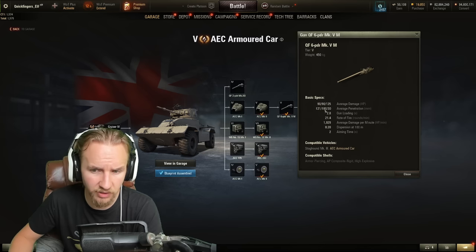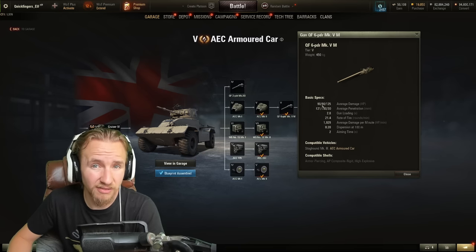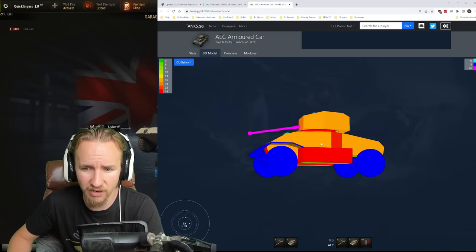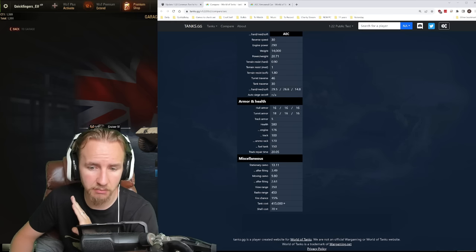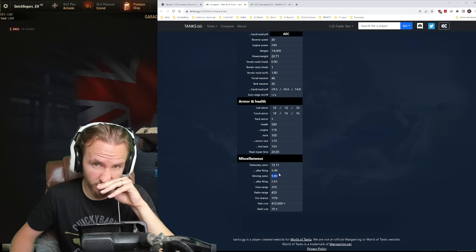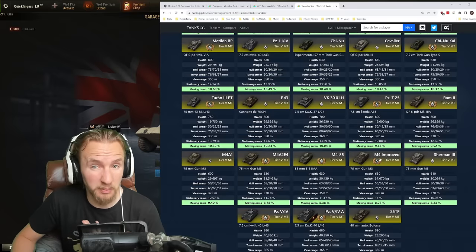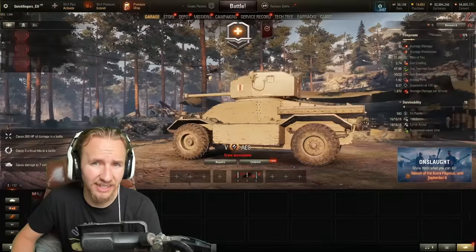When you get this thing upgraded, the gun is half decent for Tier 5 — alpha damage up to 90, penetration up to 121 and 180, DPM is still great, and accuracy and aim time have improved a little. With 10 degrees of gun depression this vehicle will be quite flexible on a ridgeline, apart from the fact that it's very tall. Its moving camo base of 9.8 is not bad for the start of this tech tree, but it will still be in the bottom third of camo rating while moving among Tier 5 mediums.